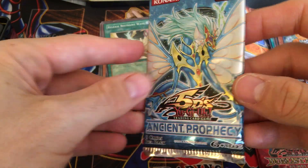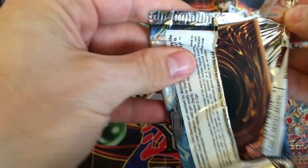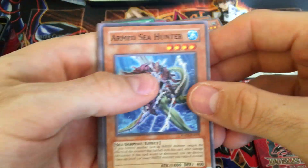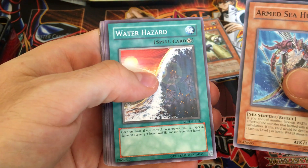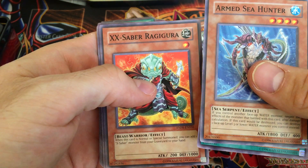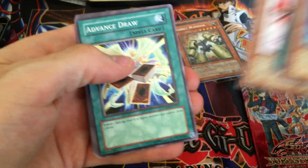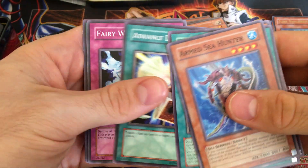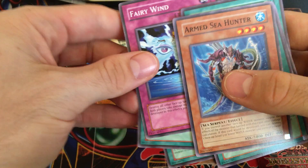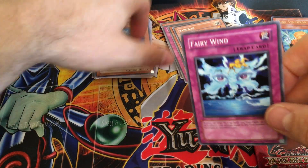We can open this Ancient Prophecy. I'll probably open the other tin because that one was a little subpar — hoping to pull at least one foil. So we've got Armed Sea Hunter, Water Hazard, X-Saber Ragigura — I'm not sure how to say that — Brain Research Lab, Curribon, that's the rare, Advanced Draw, Fairy Wind — that's a really good common, so at least we got that. That's probably the best card I got in the entire tin. The promos are cool though. Fairy Wind is pretty sweet.